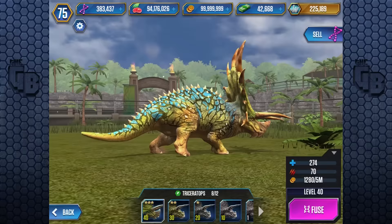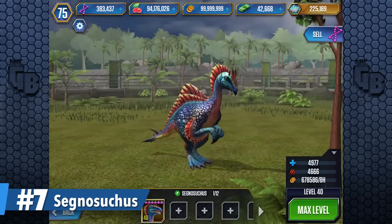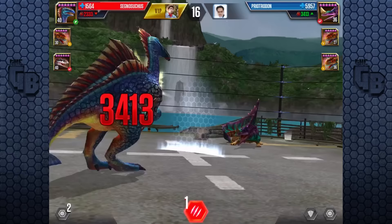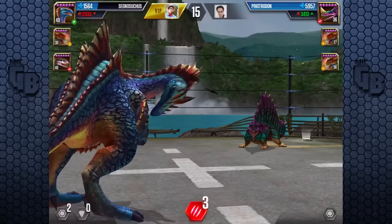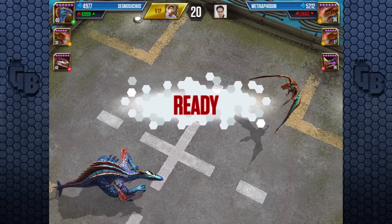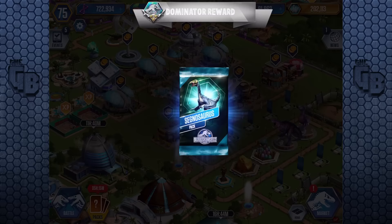At number 7 we have what seems to be the complete opposite of Triceratops, and that is Segnosuchus — to date, the strongest herbivorous hybrid. With 4,977 health and 4,666 attack, even against any carnivore it has more attack than Indominus Rex at a whopping 2,333, meaning it can two-shot an Indominus Rex even with a nerfed attack. But all of this clout doesn't come cheap — Segnosuchus costs 51,240 DNA, so to get a level 40 it's a whopping 358,680 DNA. And to obtain it, you need to get Segnosaurus from one of the events.